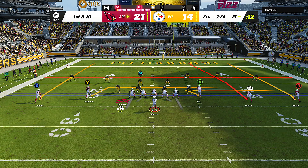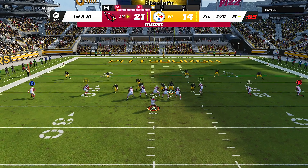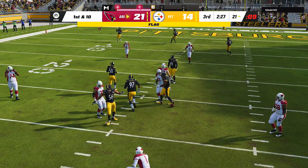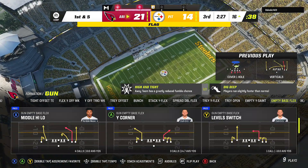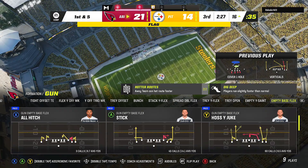We can use our tight end again and send both the RB and get a free play. We couldn't do anything with that — the man blitz was too fast for the release. I'm just trying to give you guys different ideas.